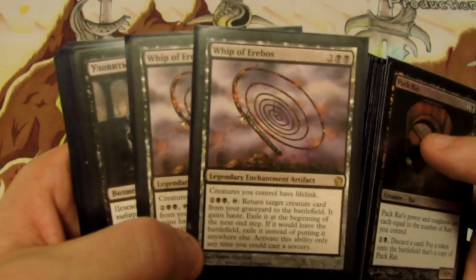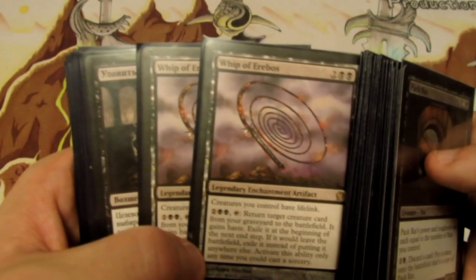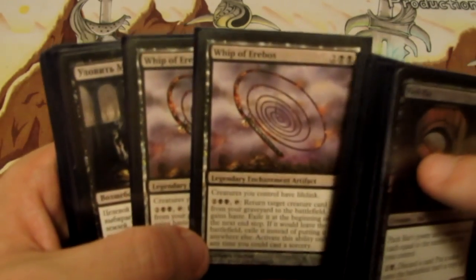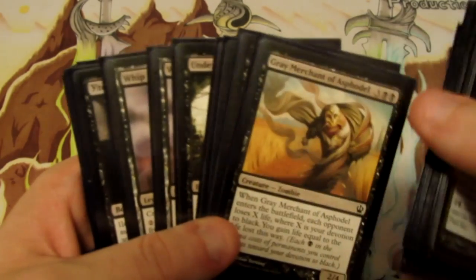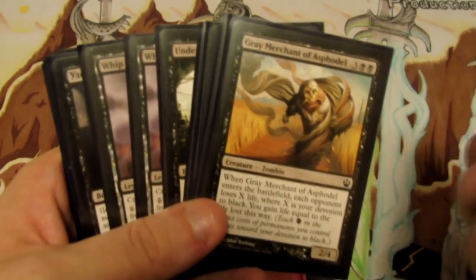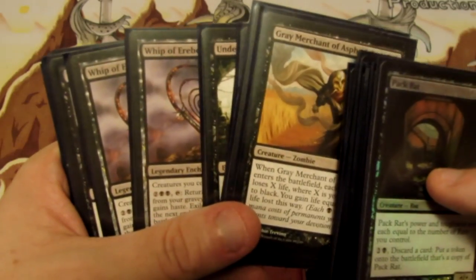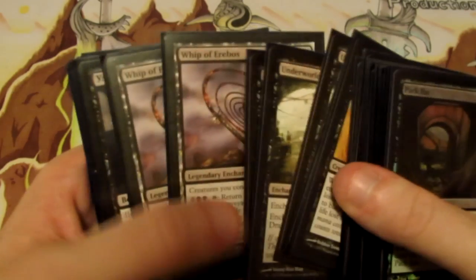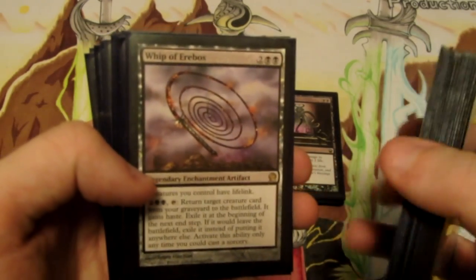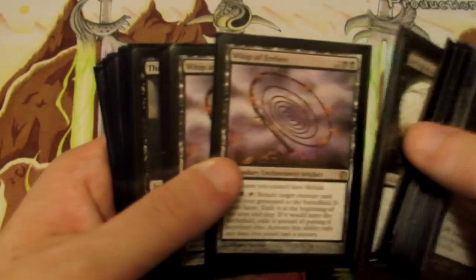We have two Whip of Erebos. Creatures we control have lifelink. For four mana, tap: return target creature card from our graveyard to the battlefield — it gains haste and we exile it at the beginning of the next end step, or if it would leave the battlefield it's exiled instead. It's sorcery speed, but Whip of Erebos is great because we can whip back Grey Merchant if our opponent puts it in the graveyard, or we can sacrifice Grey Merchant to a Desecration Demon and whip it back for another trigger — using the devotion drain again. It also gives us lifelink when swinging with Desecration Demon against aggro matchups.